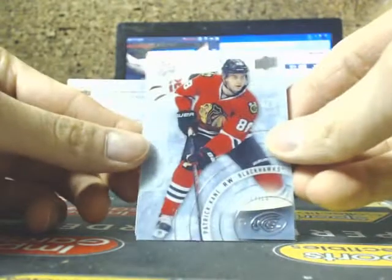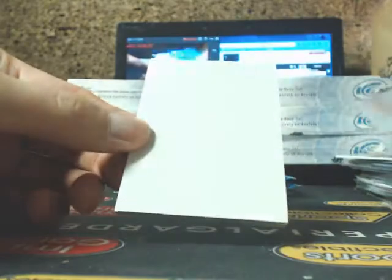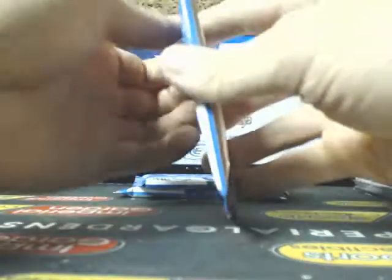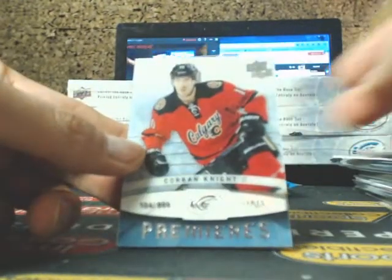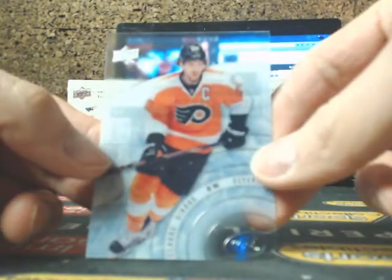We got Patrick Kane, Seth Helgeson $4.99, and Craig Anderson base. Henrik Zetterberg, Ice Premieres of Corbin Knight for the Calgary Flames, and Claude Giroux.